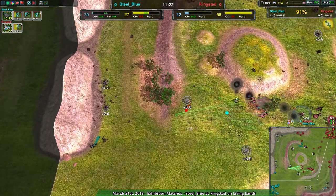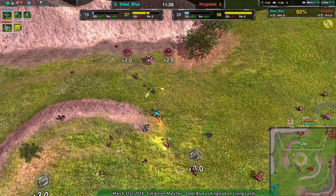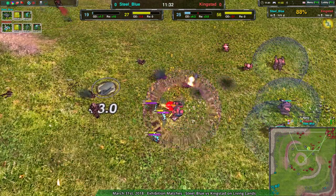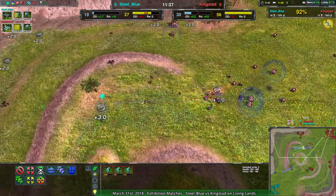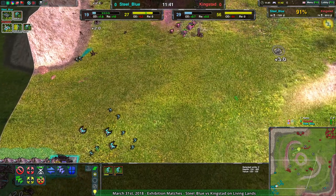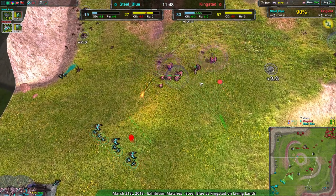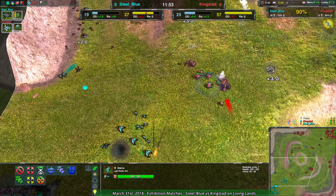Steel Blue with a reclaim should be able to maintain their economy for the time being as they rebuild on the northwest side of the map. But the problem is it's still the racketeer against the reaver, and there's still a stardust there blocking most of the really juicy metal extractors, on top of the outlaw. Glaive going for a suicide mission to take out the outlaw — it's successful but it's a suicide mission. At this point Steel Blue needs efficient trades in order to get back in this game.